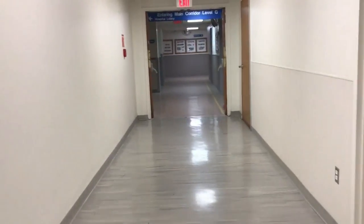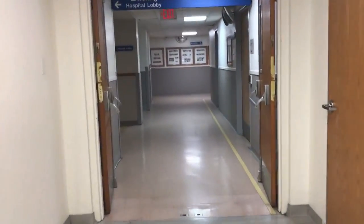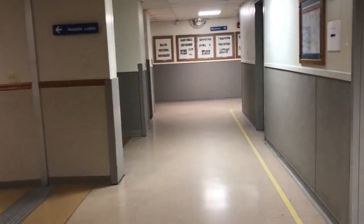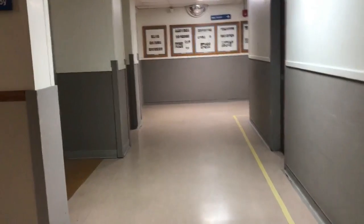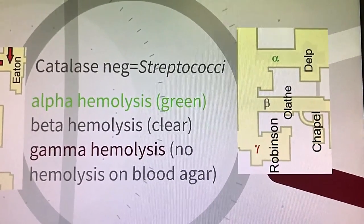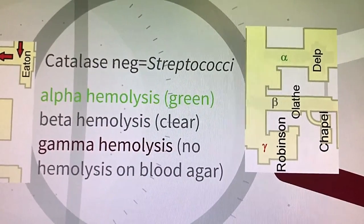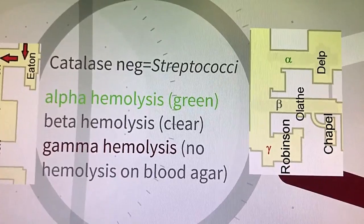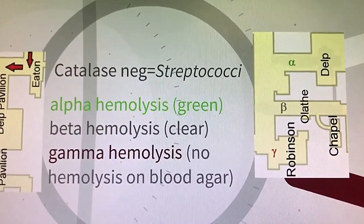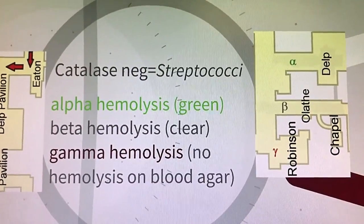Now we will exit Zeal toward the old Olathe Hall where there is no catalyst for change — now we have catalase-negative cocci. As we head down the hall we have to consult our map: down the Delp Hallway is alpha hemolysis, or green hemolysis on blood agar. Down Olathe Hall is beta hemolysis, which turns clear. And all the way down in Robinson we have gamma hemolysis, meaning no hemolysis on blood agar at all.